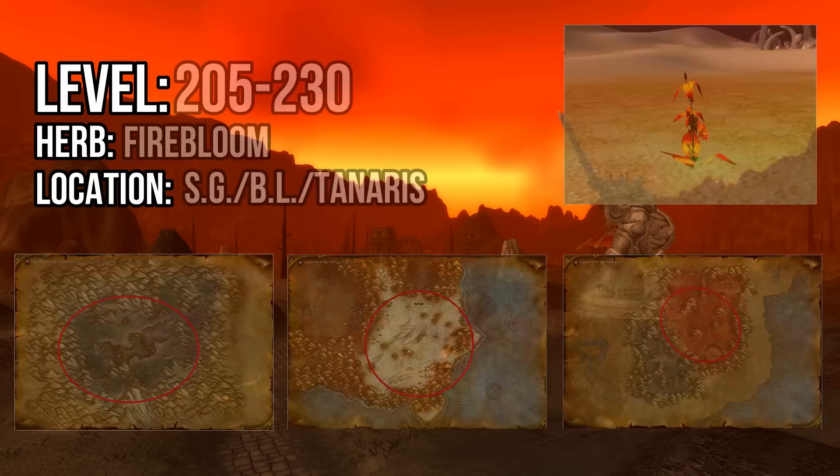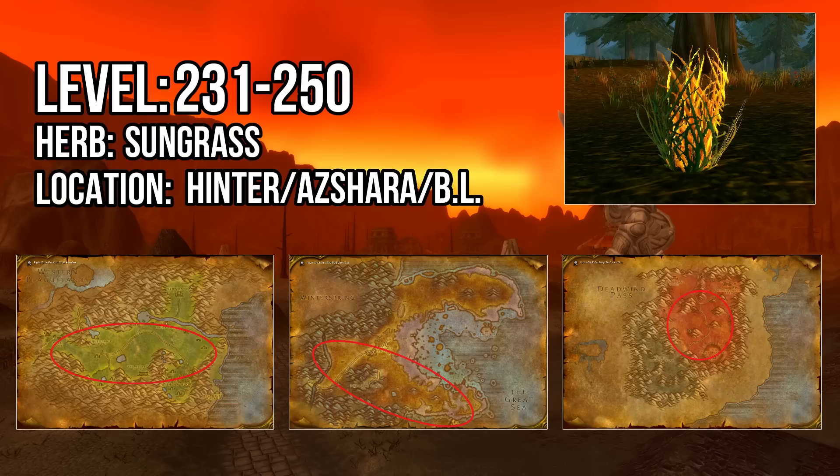From 231 to 250 you'll be collecting Sungrass. The best spot to farm these is the Hinterlands, where Sungrass grows in great quantities. You can also find a ton of Sungrass in Southern Azshara, but be careful if you're on a PvP server because you'll likely find a lot of competition there due to other important herbs spawning in the zone. The Blasted Lands is another good option as it's a relatively small zone, with the tradeoff being the dangerous nature of the mobs there.